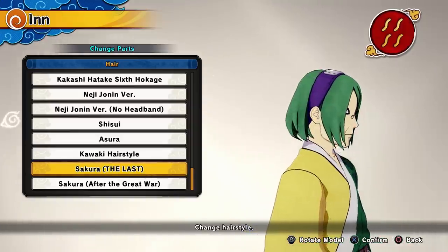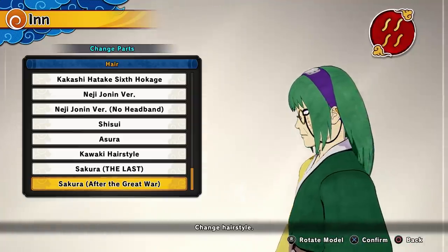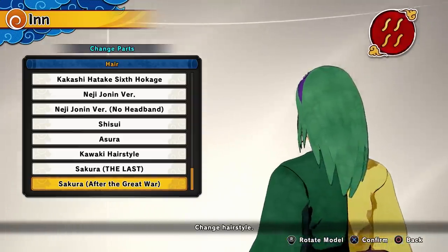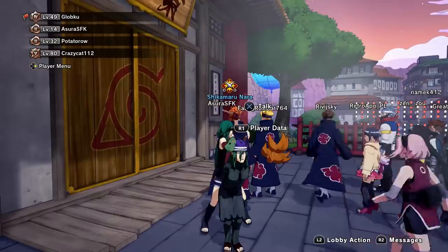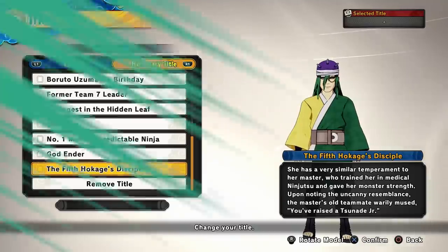Sakura also comes with two different hairstyles: Sakura The Last hairstyle from the movie, as well as Sakura After the Great War, which as usual can be equipped by male and female characters. Finally, you get a lobby action called Maybe Next Time, and the title The 5th Hokage's Disciple.